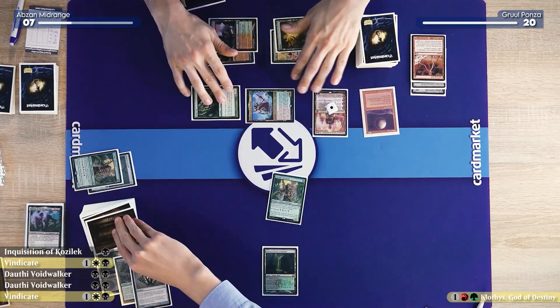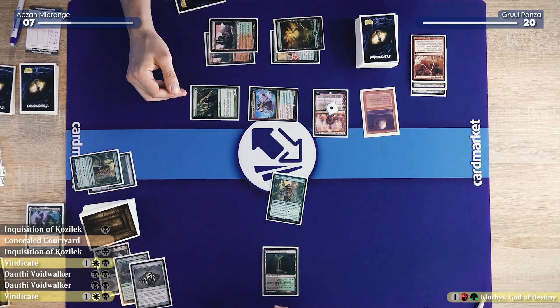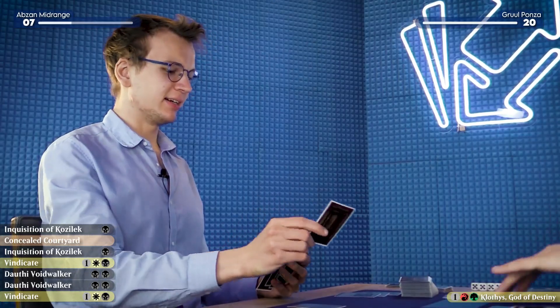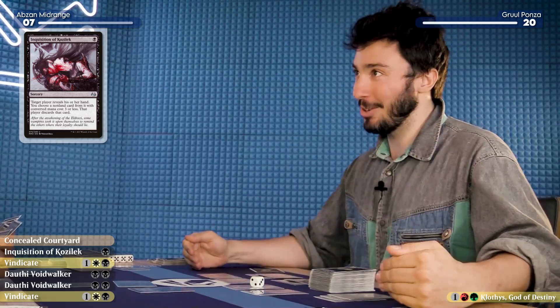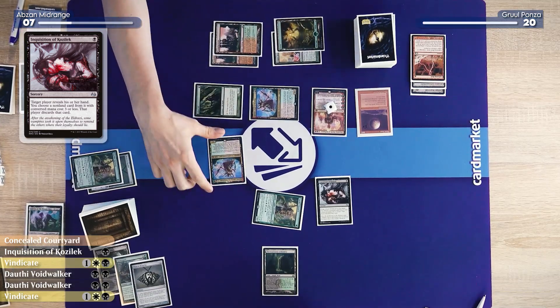I'm at seven. I have plenty of options in my hand. I'll Inquisition of Kozilek you. You said I came here not to play Magic. You don't want me to have a hand. I don't want you to have lands. You are going to get rid of my extra Clothis.